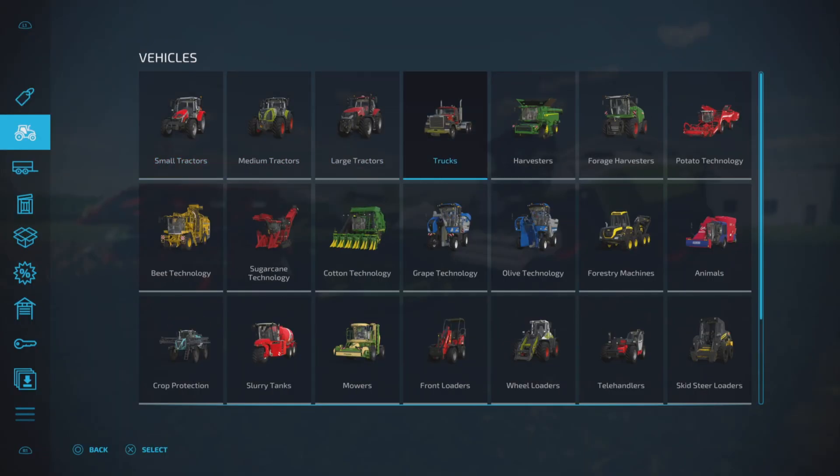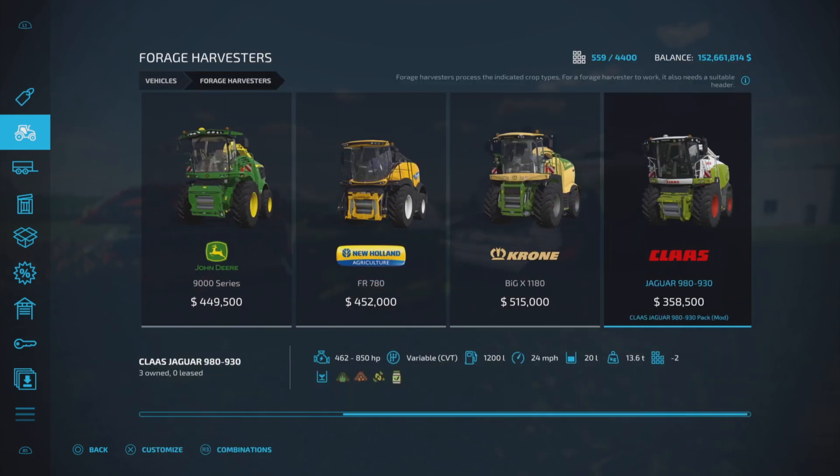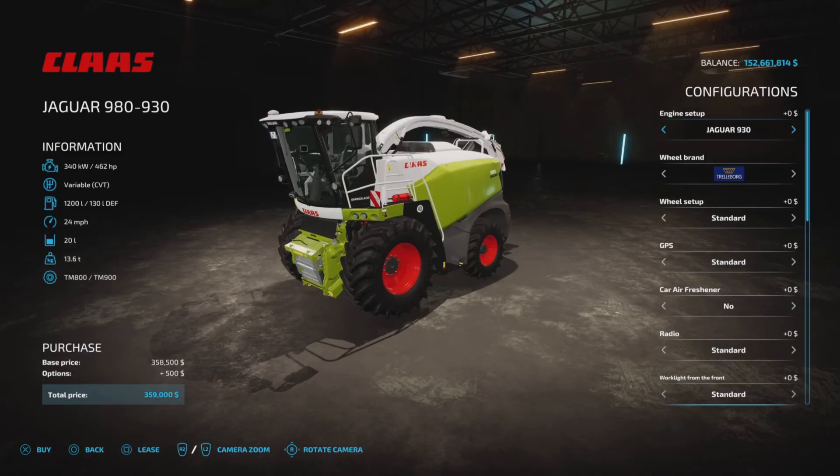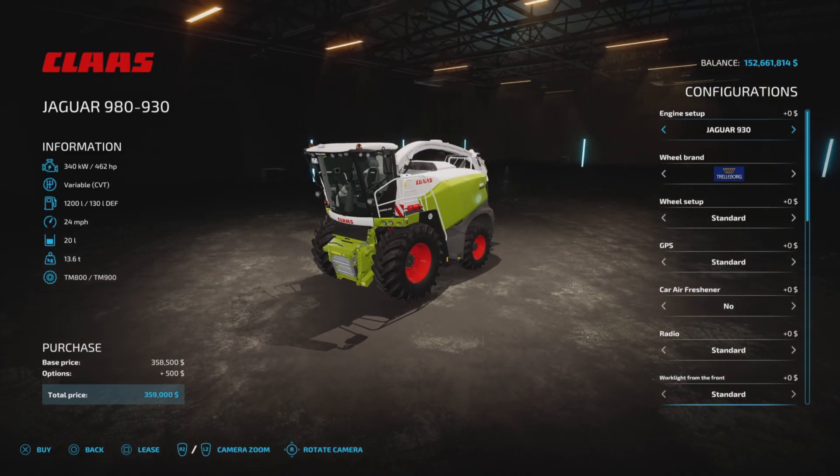Under forage harvesters, there it is - 358,500 base price, pretty reasonably priced. It has 462 to 850 horsepower, CBT transmission, 1,200 liters of fuel, 24 mile per hour max working speed, 20 liters of silage additive capacity, and 13.6 tons capacity. Horsepower options are 462, 530, 585, 653, 798, and 850.